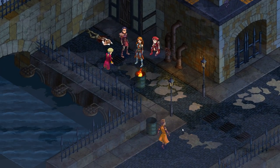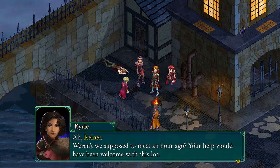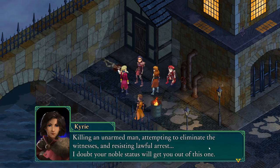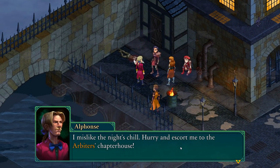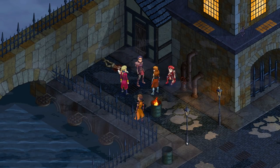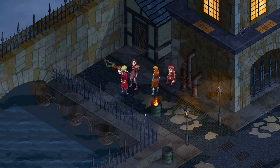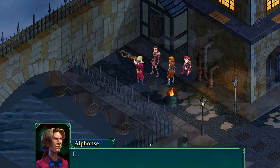Alphonse is a noble who thinks he's special and has been killing unarmed people, so we need to take him somewhere more important than the local sheriff — he'd just pay it off. We're going on a journey. On the overland map, I'm not entirely sure if it'll be open world or a story-driven linear kind of experience, though we can select different classes throughout.